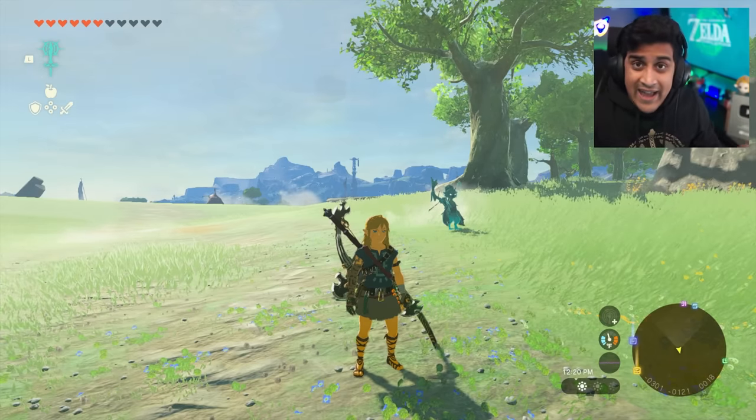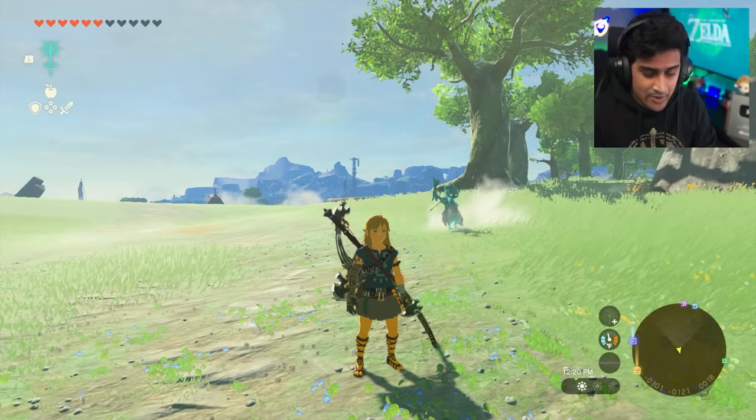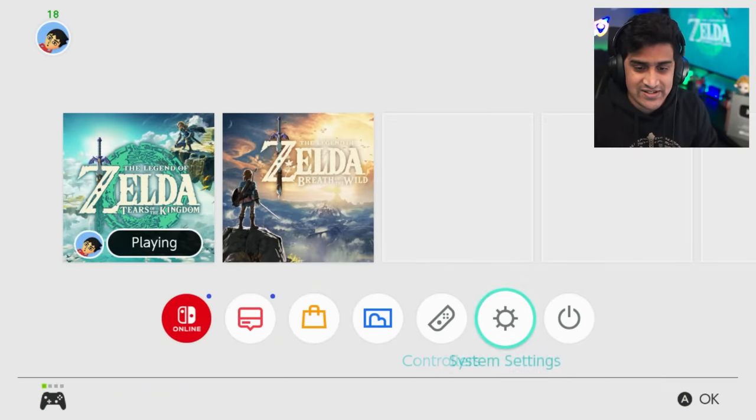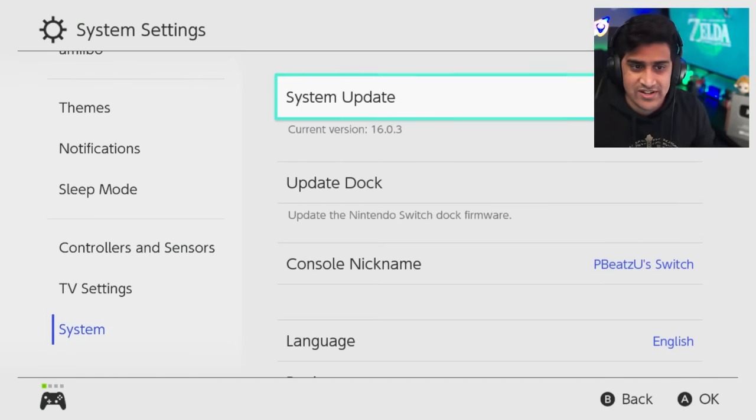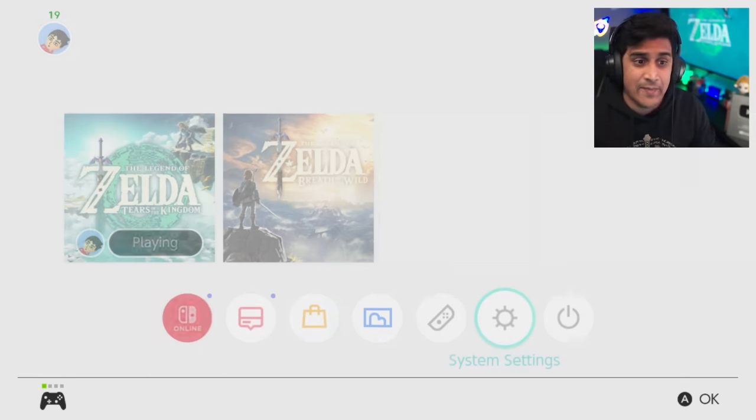Just so you know, I'm not doing any hacky stuff, this is a real copy of the game. I'm going to go ahead and hit my home menu, go to my settings, and drop down all the way to system. You can see that my current system update is 16.0.3 — nothing funky with this.